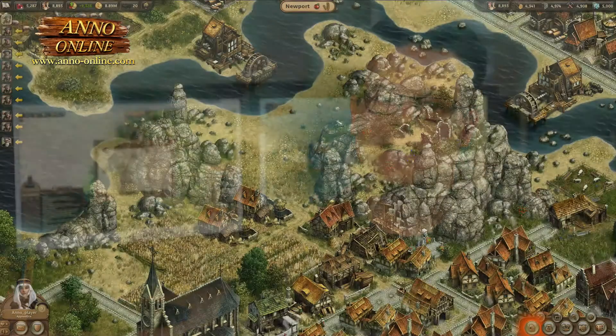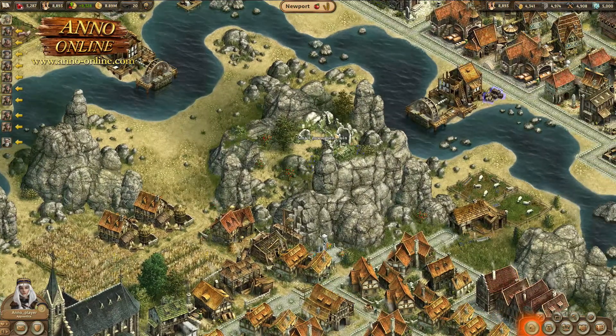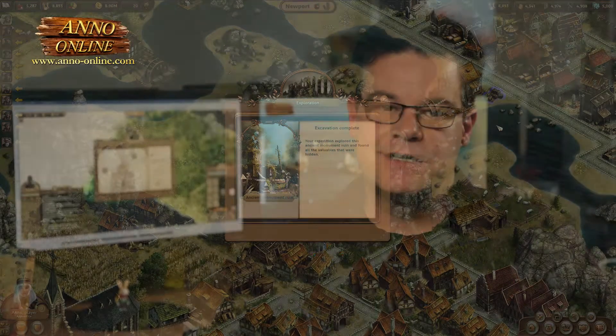The knowledge points will be achieved throughout the game with different mechanics. First of all, we will implement new so-called exploration spots, where the player can gain and achieve those knowledge points over time. Second, he can produce the knowledge points within the library itself.